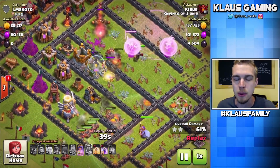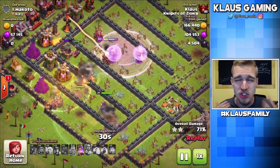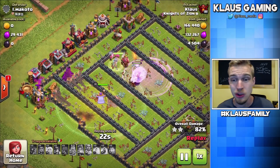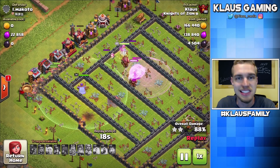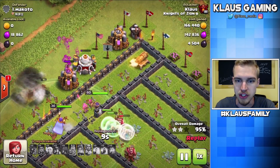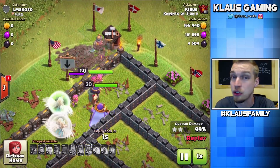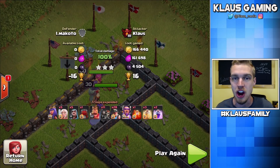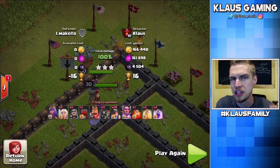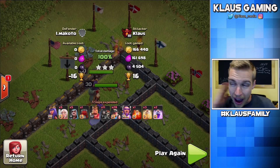We got the king absorbing a single-targeting inferno — he does die, unfortunately, but all the miners are just so powerful. Unless you're going up against a max Town Hall 12, these miners are incredible. Even if you hit a max 12, queen walk ability takes out that inferno tower — that's amazing. These miners are a fantastic dark elixir farming strategy. I'm trying to max my king, max Bruno, before we start messing around with heavier farming armies or start pushing. 4,500 dark plus loot bonus — that was probably over 5,500 — and 360,000 gold and elixir all together. Pretty solid, guys. And I still don't know why I had 11 wall breakers.